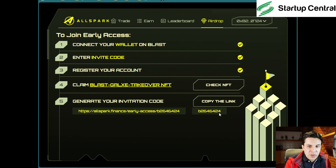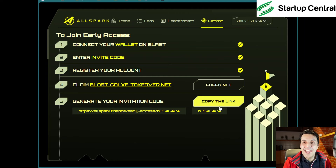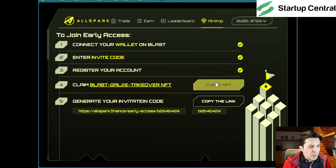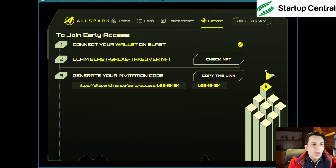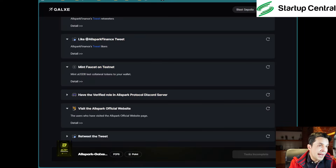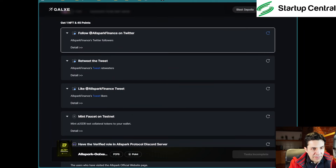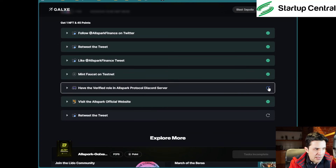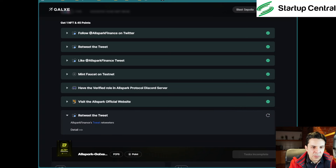I have an invitation code for you: B2646424. Use that when you click 'Enter Invite Code' and you'll be granted access — no need to google it. I don't know how many uses are available, so try it as soon as possible. Let's figure out the NFT. Clicking that link takes us back to the quest. Let's claim the green cogwheels and see if we get our checkmarks. 'Mint faucet on testnet' — yes, we have the verified role. Now come back and retweet the tweet — click 'Repost' and get the green checkmark.